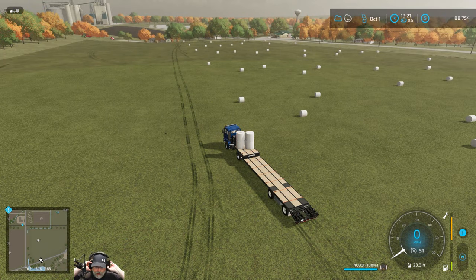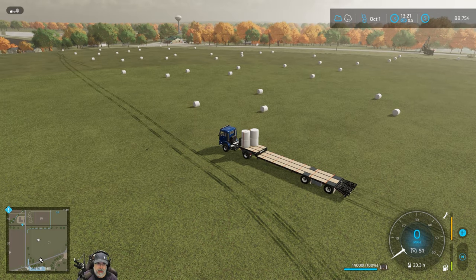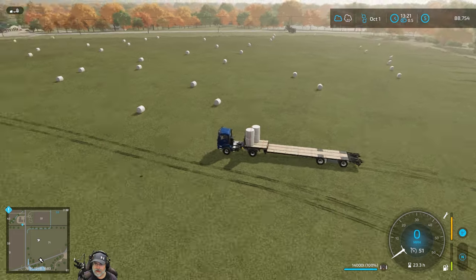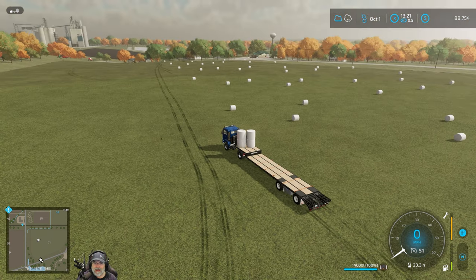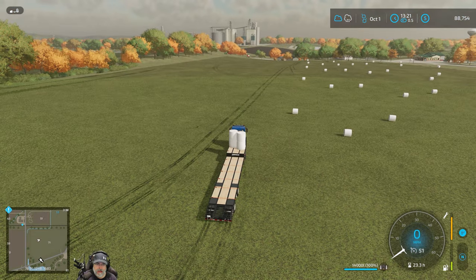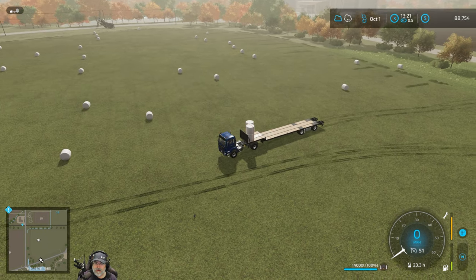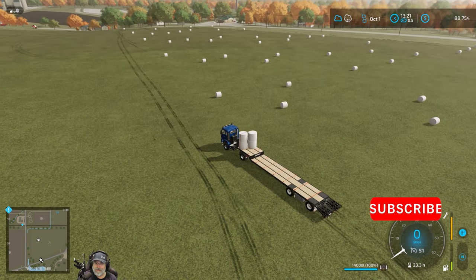Welcome back everybody to Farming Simulator 22, I'm Old Guy Gaming. We're at the end of our hay contracts in field 71. Everything you see on this field — all these bales — were done by a worker without my help at all. I stumbled upon something pretty effective. The worker did about 85 to 90 percent of this field without me doing anything at all.